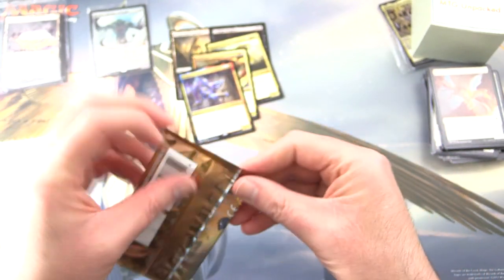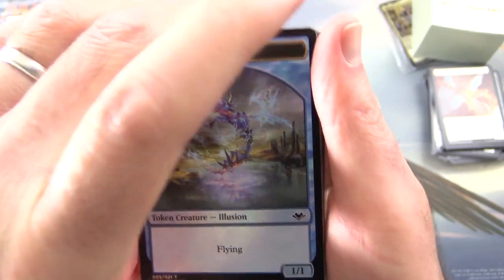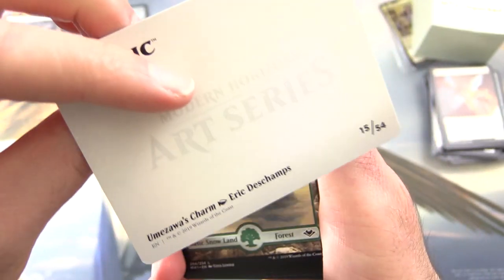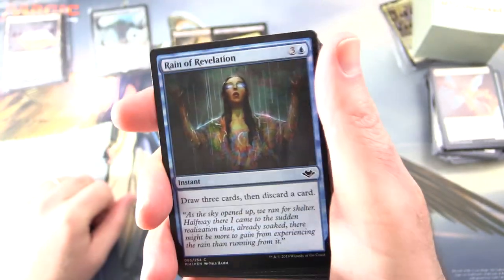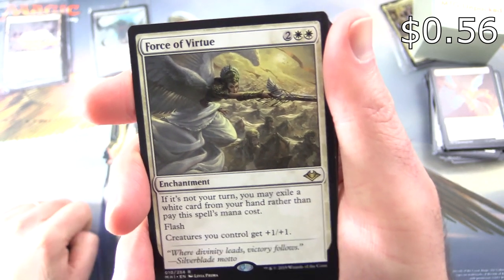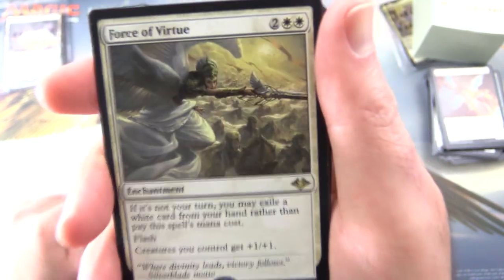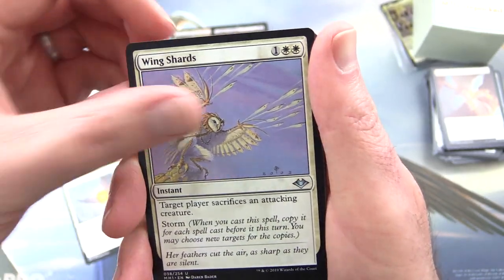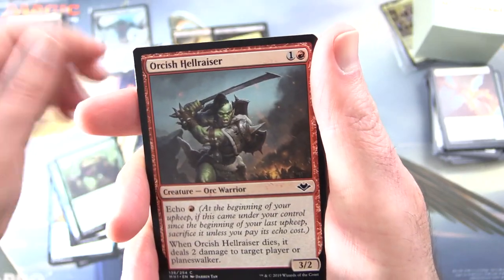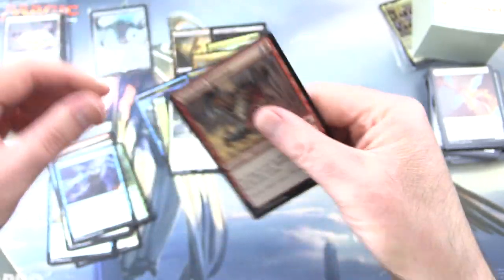Final pack — Modern Horizons. We are looking for Ren and Stimpy here, people — you know who I'm talking about, and if you don't, oh boy. We get a Foil Illusion token, that's pretty cool, I'll chuck that in. Umazawa's Charm, Snow-Covered Forest. And — oh, a foil! Reign of Revelation — what's it going to be? It is Force of Virtue, enchantment for 4. If it's not your turn, you may exile a white card from your hand rather than pay the spell's mana cost. Has Flash. Creatures you control get +1/+1. Very cool artwork. Uncommons: Vesperlark, Wing Shards, Exclude. Commons: Settle Beyond Reality, Stream of Thought, Excavating Anurid, Orcish Hellraiser, Umazawa's Charm, Twin-Silk Spider, Reprobation, Choking Tethers, Spinehorn Minotaur. And that is it.